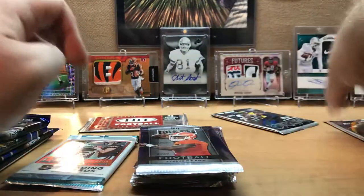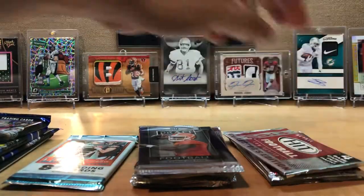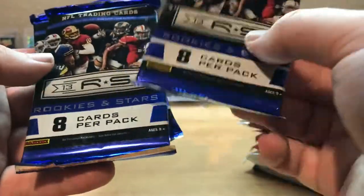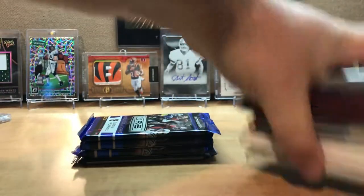Let's organize here just a little bit — high series, low series, hits. We'll do it like this: the Hit, then the Leaf, then the Score, then the one Donruss. You get three Rookies and Stars packs — thin pack and two thicker packs. This is 2013 Rookies and Stars, and a Prestige pack. Save the Prestige pack for last, do the three Rookies and Stars, then the Hit.